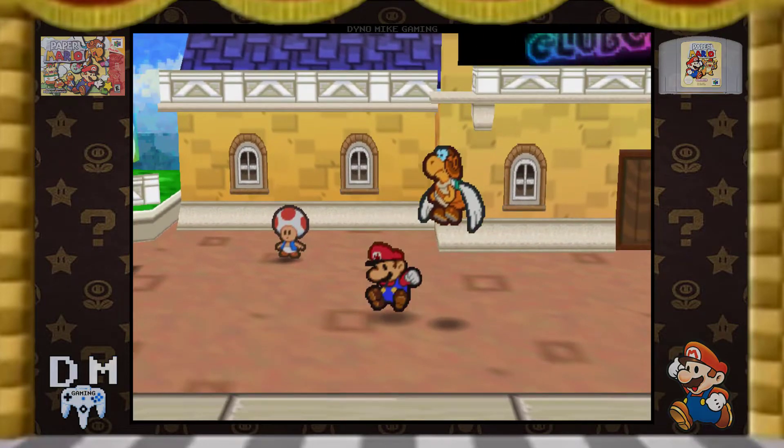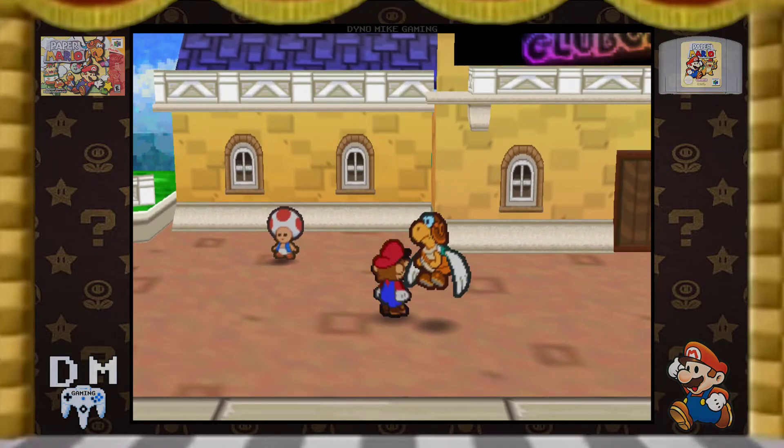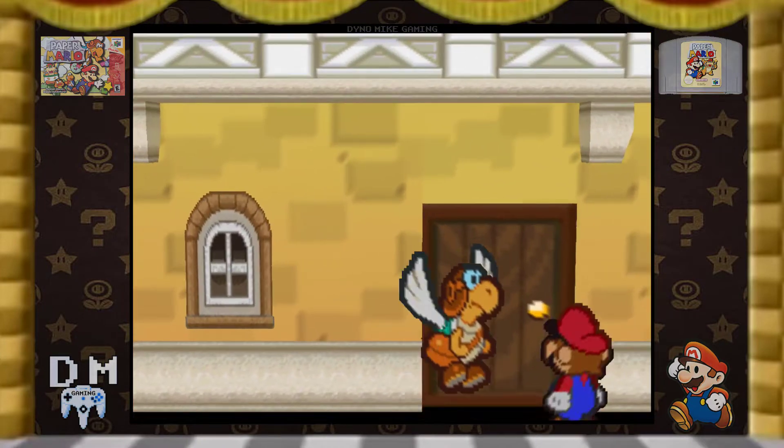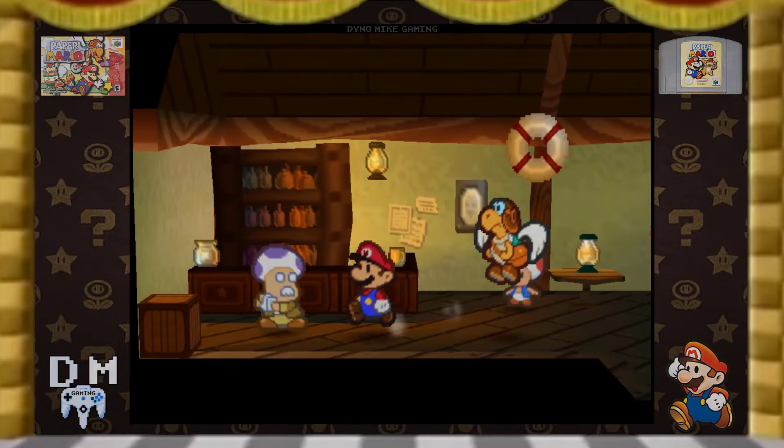There's also a star piece here somewhere. There it is. And you know we gotta go in Club 64. Gotta stop in. Oh, that music's so classic.